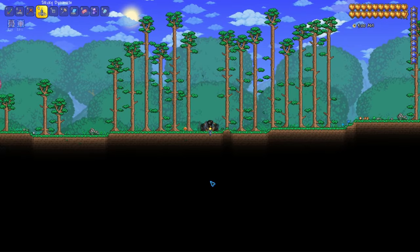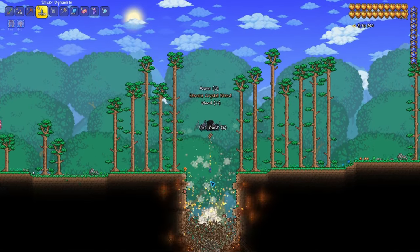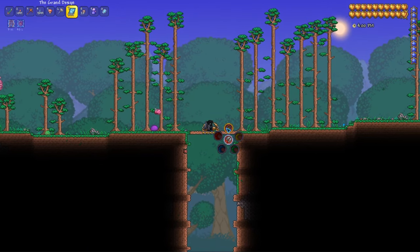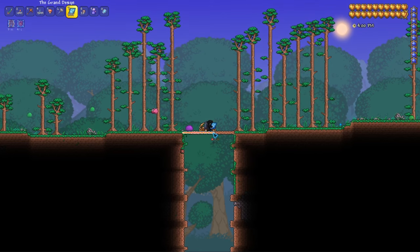Once you've done that, build your Old Ones Army arena with the crystal stand positioned directly over the spot you found. Next, dig a five-block-wide hole beneath the crystal stand that goes all the way down to the bottom of the world. I recommend using dynamite for this. After that, put actuators on the blocks holding up the crystal stand and wire them to a switch.